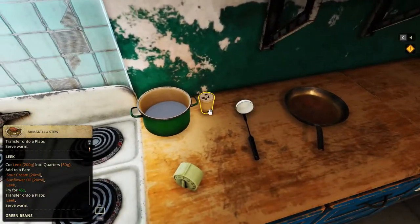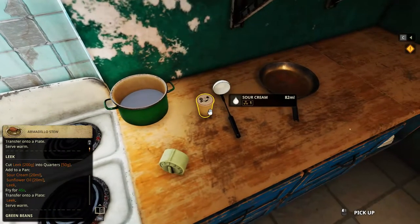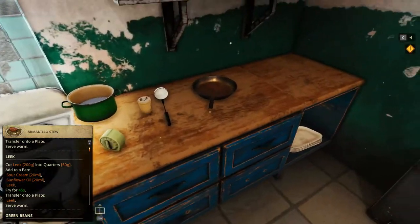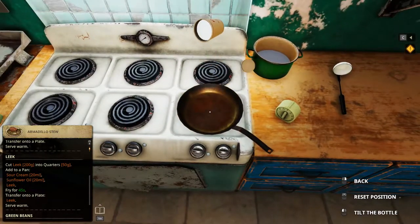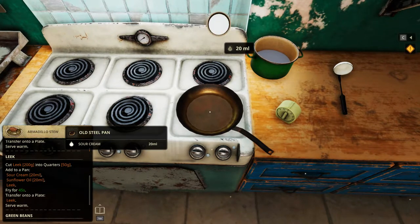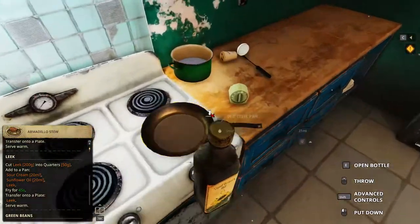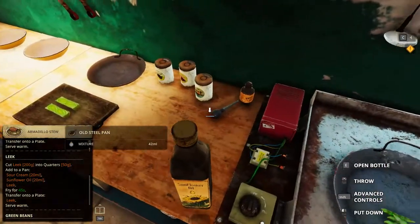Now sour cream and sunflower. Oh wait, hang on — did I not introduce the pot of water and sour cream? Anyways, add to a pan. Sour cream, 20ml, and then sunflower oil, 20. We don't even have to worry too much for now, because three minutes is a lot of time. Oops — it's fine.